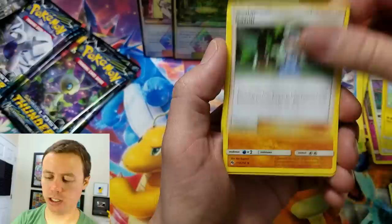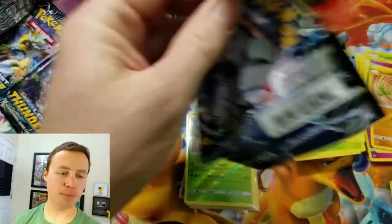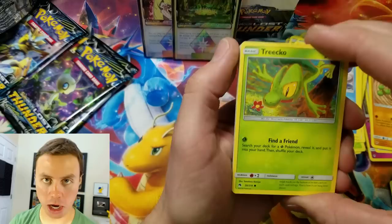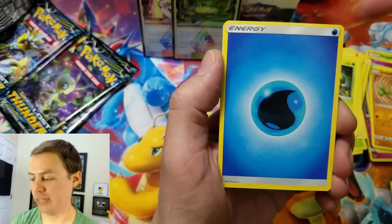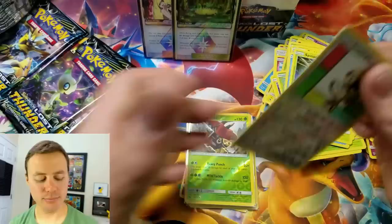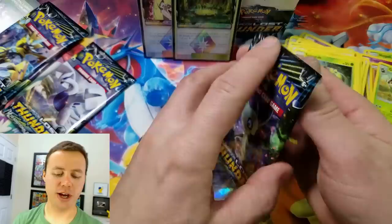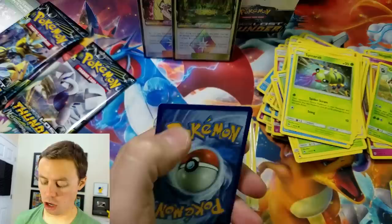Fairy type energy, Flabebe, Kahili — like three Kahilis — Sudowoodo, Cyndaquil Reverse Holo. We have yet to pull an Ultra Rare, my friends. This is the time where I'm starting to get awfully scared, but I'm thinking they're all in the second half of the booster box — I've seen it before. Moo Moo Milk, and a Shmerego Reverse Holo. That's a rare. And a Steelix Rare.